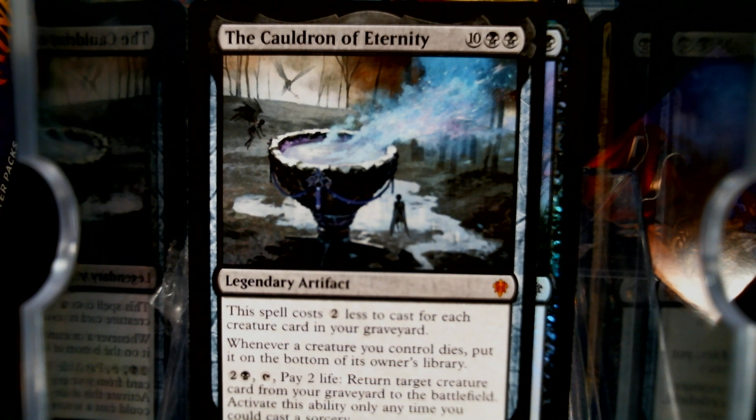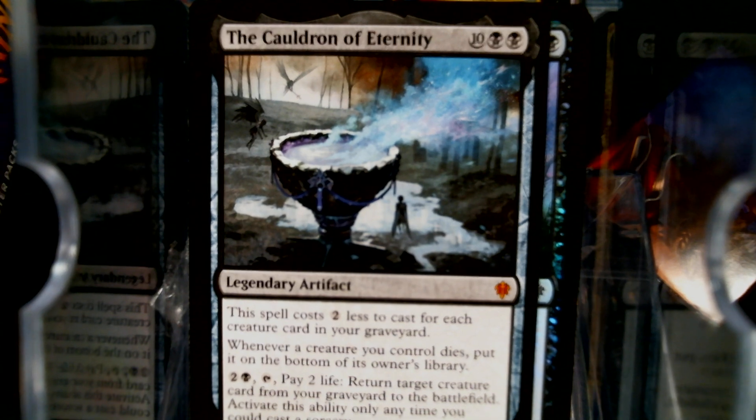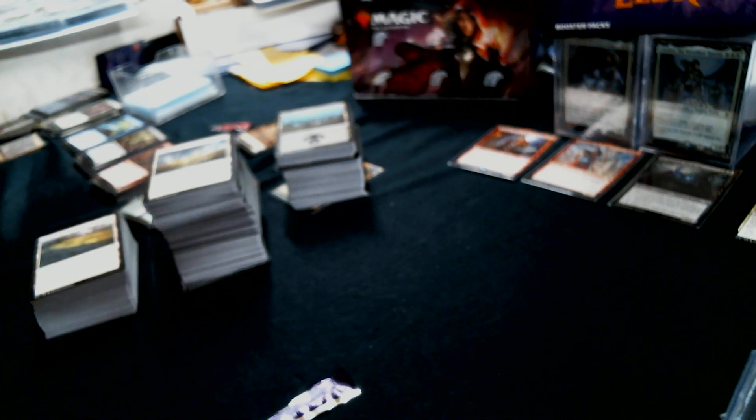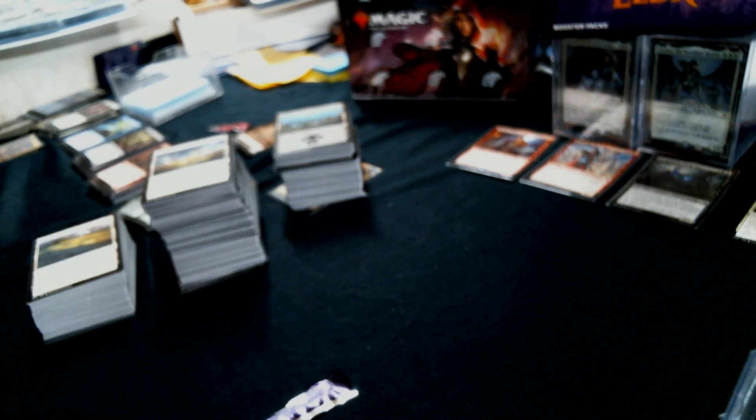Cauldron returns each upkeep. Spell costs two less — yeah, it's that one. Well, that is the first box. I do appreciate y'all watching. I'm going to sort these, do a little bit of magic, and we will see y'all tomorrow. I appreciate it.